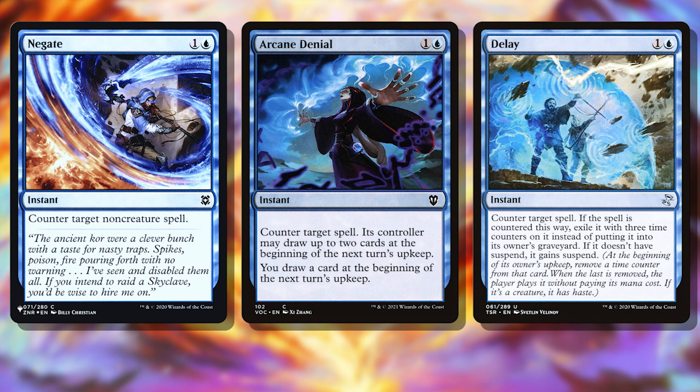Even relatively harmless counterspells — Negate, Arcane Denial, and Delay — are reduced to just a single mana thanks to Hinata seeing them target another spell on the stack.